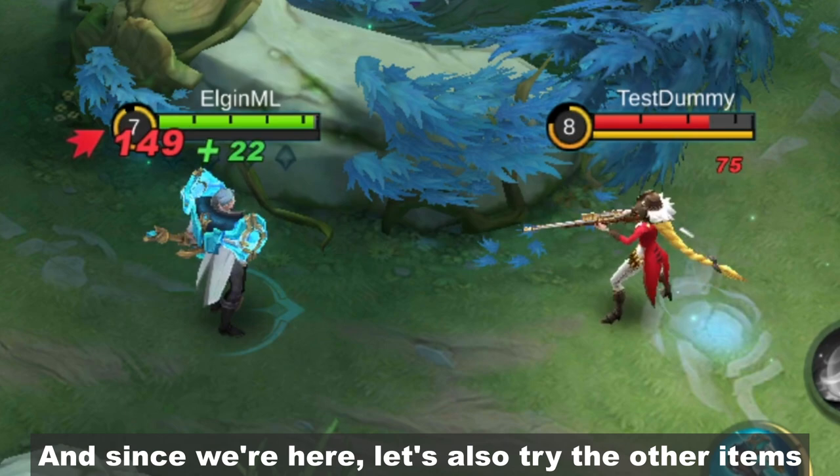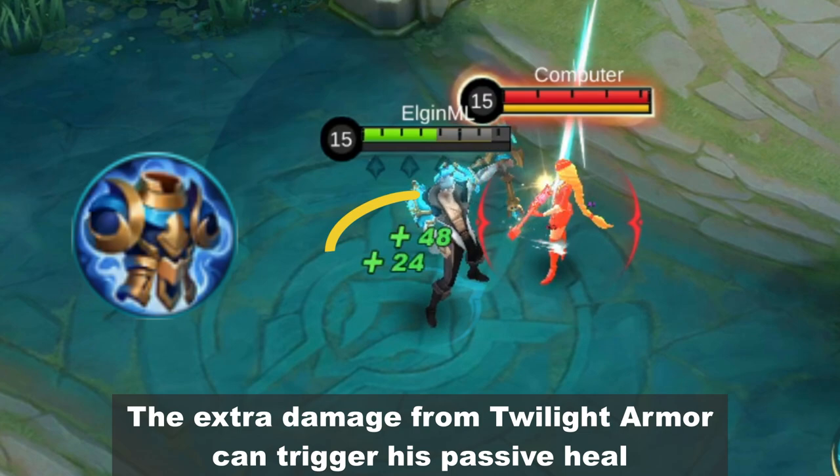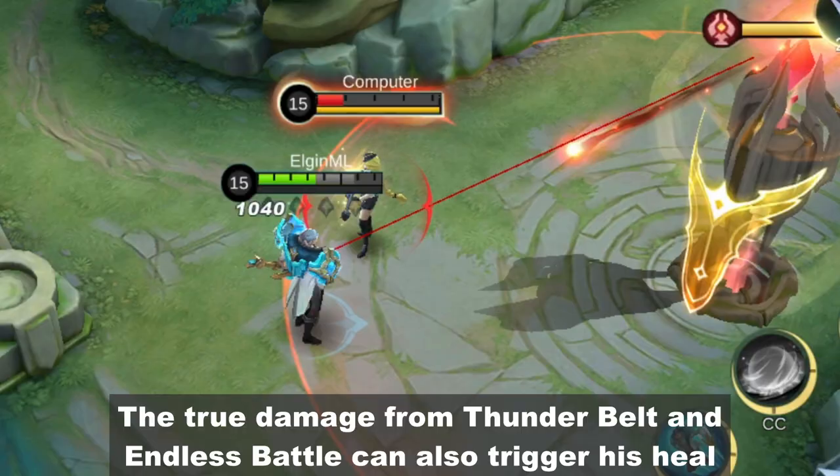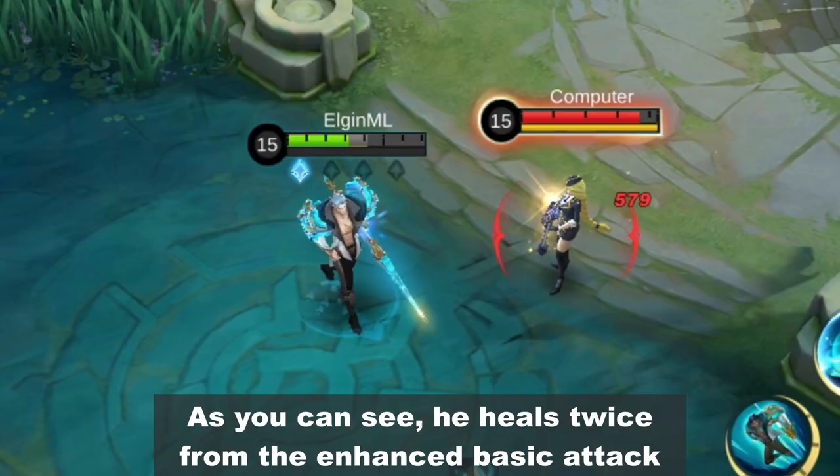And since we're here, let's also try the other items. The extra damage from Twilight Armor can trigger his passive heal. The true damage from Thunder Belt and Endless Battle can also trigger his heal.